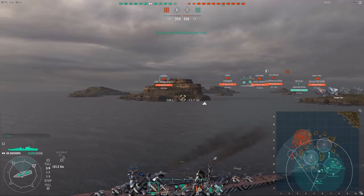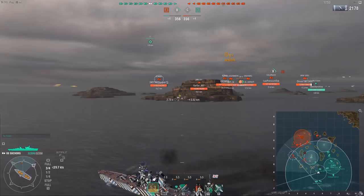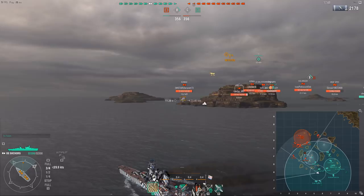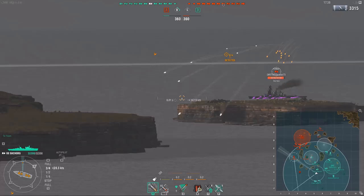To put it into perspective, the Pensacola, which is known for being extremely squishy, has 76mm armor on parts of its citadel and 105mm on other parts. The Shchors has only 75mm armor all over, and the rest of the ship is complete paper — 16mm armor pretty much all over the bow, the deck, the upper broadsides are like 20mm, but it's still extremely weak.